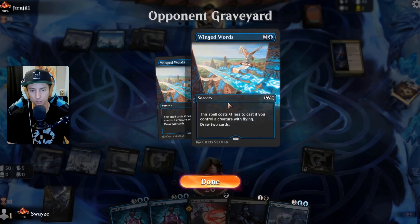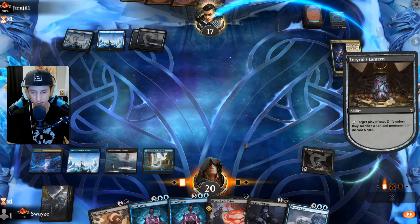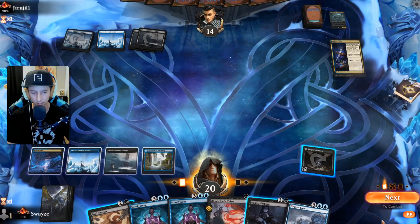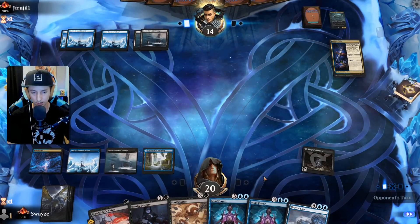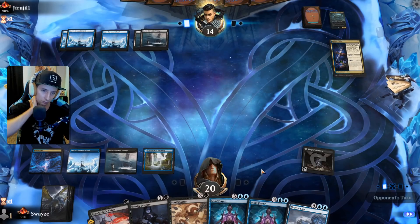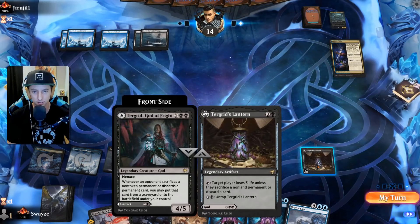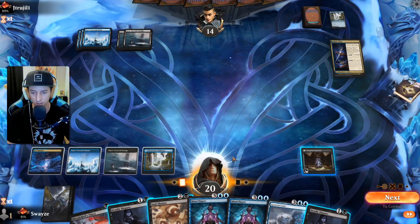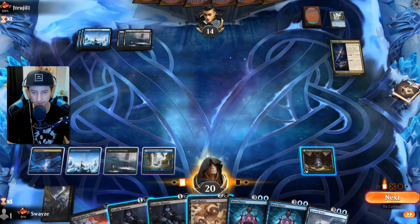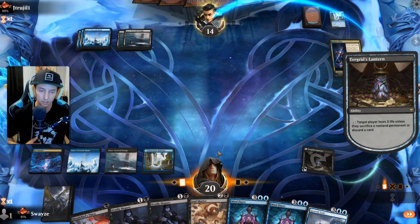They're drawing a lot of cards — paying full price for Winged Words, really digging for some stuff. Let's just hold up our instant-speed Soul Shatter and also activate Turgrid's Lantern. Activating the Lantern again — they're taking some damage from this, might want to start discarding some cards. Let's do it again — can't hit a land so we have to keep doing this. Unfortunately for our opponent.